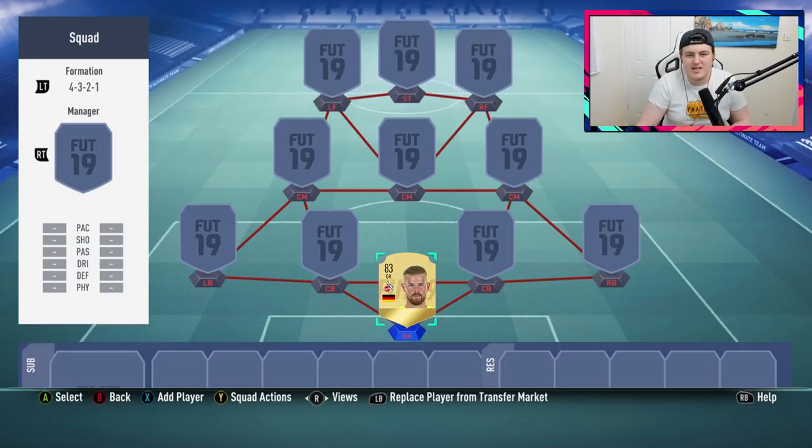I looked at Horn's price last year and around September 29th when the full game was released he was about 1.5k, so I predict on early access he'll probably be around 1,000 to 1,200 coins and then rise a few hundred coins. He's got pretty decent usable stats and he's a decent goalie. He really starts to rise when he's used for SBCs, so buying a few of him and keeping them in your club wouldn't be a bad investment idea.